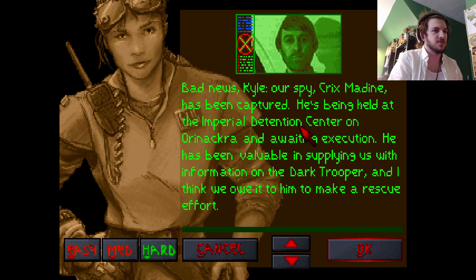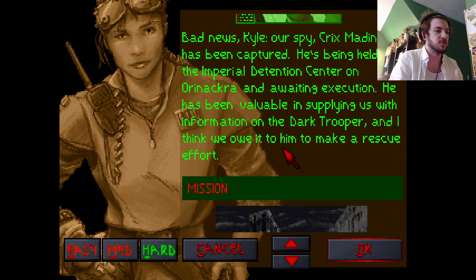Bad news, Kyle. Crick's Medina, otherwise known as knockoff Luke Skywalker, has been captured. He's being held at the Imperial Detention Center on Okinawa and awaits execution.